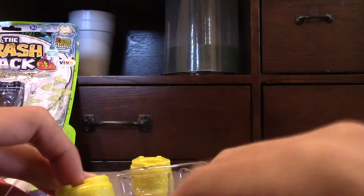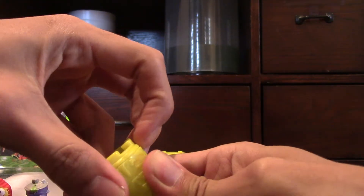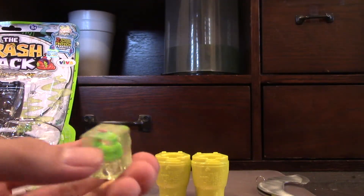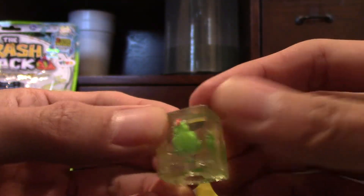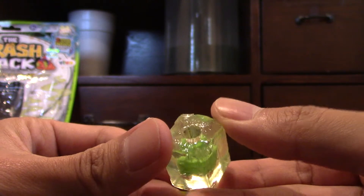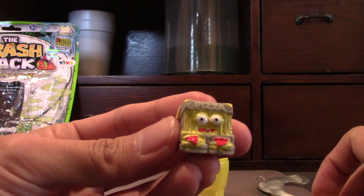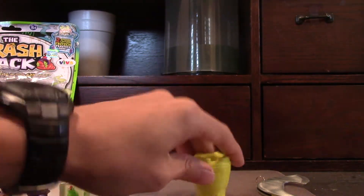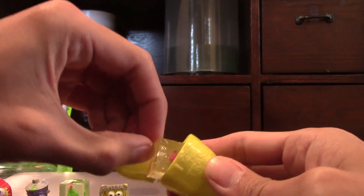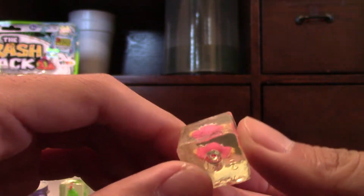Let's go ahead and open up these small containers — we'll start on the left side. There's our first edition one — he's in an ice cube! The ice cube isn't hard, it's made out of rubber, not plastic. That's so cool. The middle one looks like a grilled cheese sandwich that's like rotten or something — that guy looks kind of cool. And the third trash can — we didn't get the limited edition one, but we got another one in the ice cube. As long as it's not a duplicate, I'm happy.